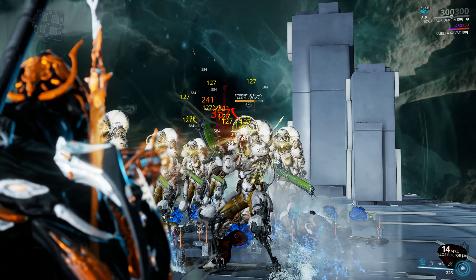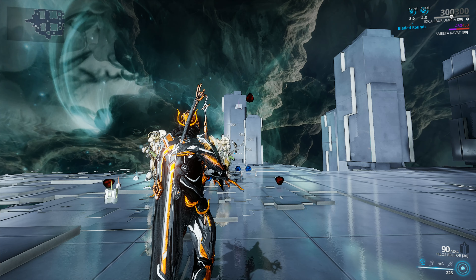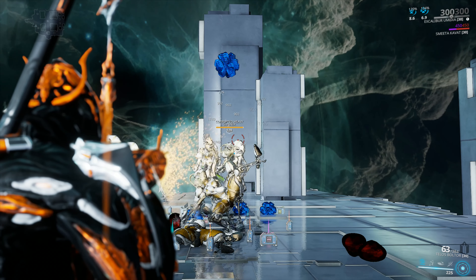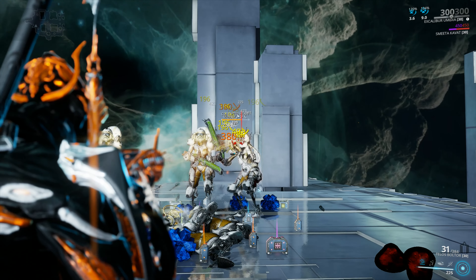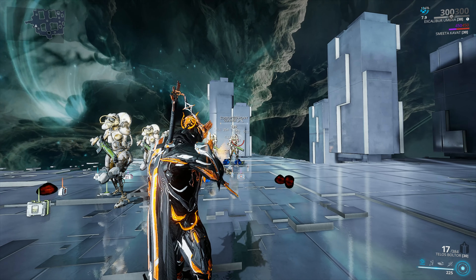We can go with Argon Scope and Bladed Rounds for a higher critical multiplier, which means higher value Slash procs as well. Go for Hunter Munitions, get the target down to about 50% HP, then watch the bleeds deal the damage. The build won't be in full swing until I get my buff from Bladed Rounds — which is roughly now. Take a look: that's 50% on the target and the bleeds are reaching over 1,700 in the case of the orange bleeds.